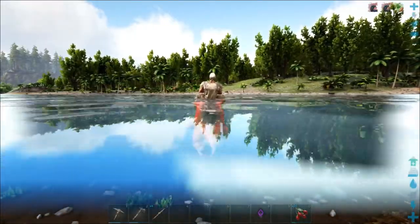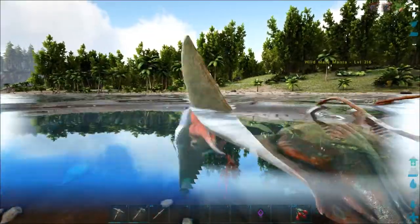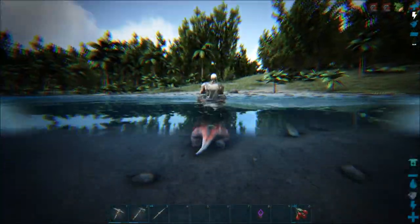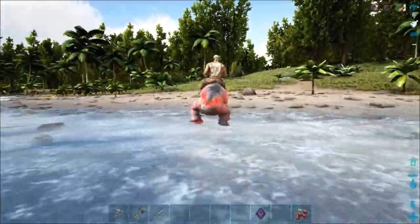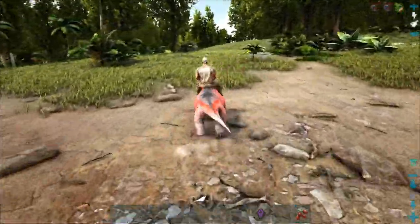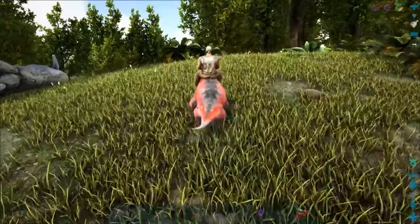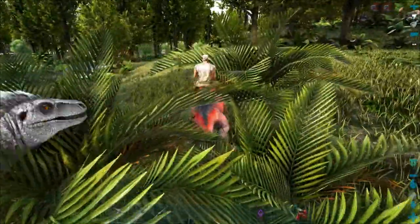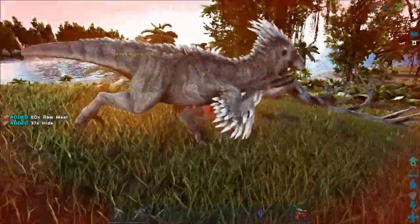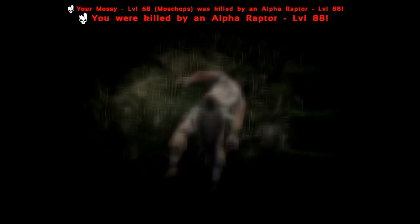If nothing else it's easier to build on flatter ground anyway. I really don't need a Titanoboa showing up. There was a manta underneath me! They don't go into too shallow water though, so we're usually pretty safe. Manta's hurt. That's an Alpha Raptor - I am so dead. Sorry Mossy. Can we kill something before we die? I killed the lower-level raptor. Oh, that's a Leech on me - that's what was attacking me, that's what was on Mossy.